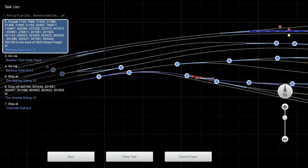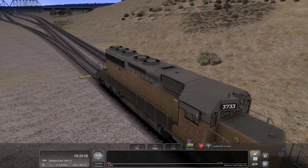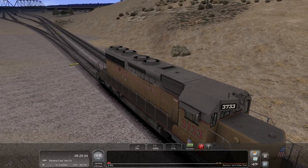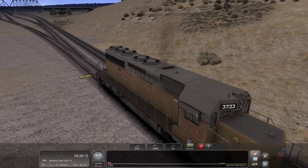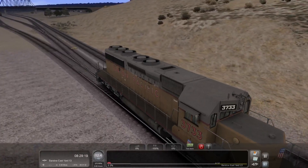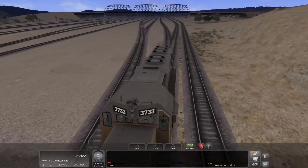I need to get beyond this switch right here. Once I'm beyond that switch I'm good to change it. Now we're going to the correct yard - that's exactly where I wanted to go. Once we get back there, note that the train is very close to the front of the yard, so we don't want to come hightailing in. We need to come in gently or we may crash into our train.